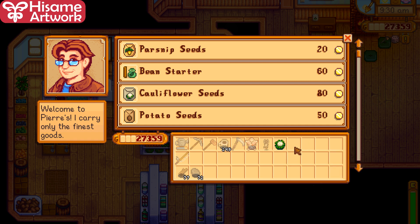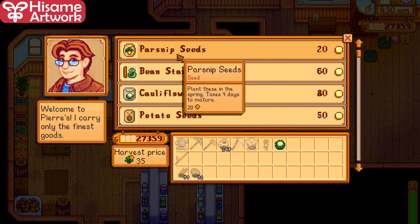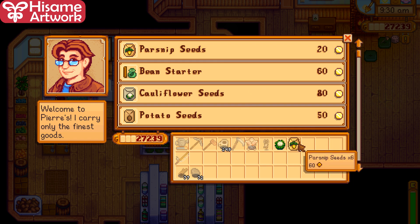Also be careful not to accidentally sell everything. Once you put items down, don't double-click or anything like that because you will sell it back to Pierre and lose a lot of money.